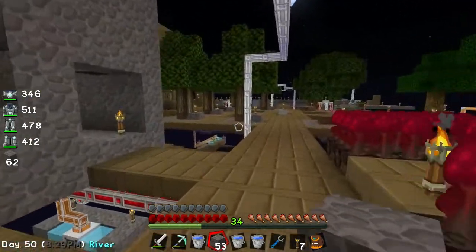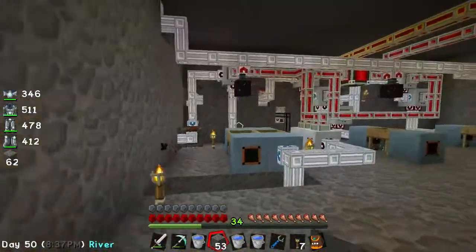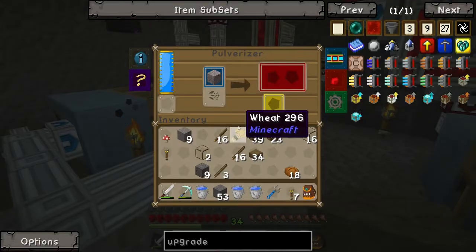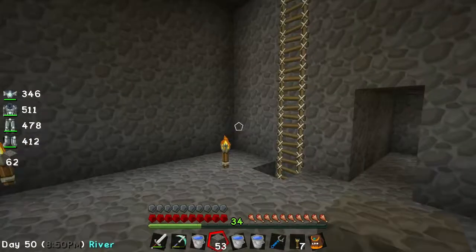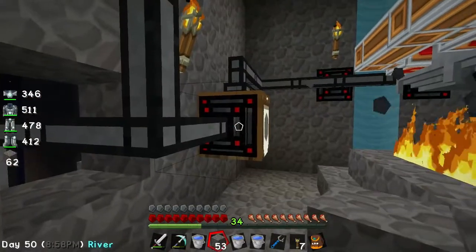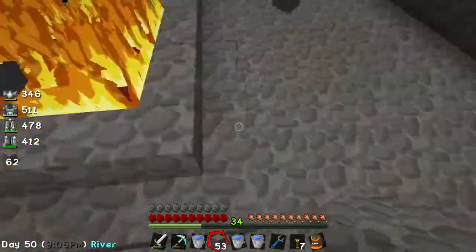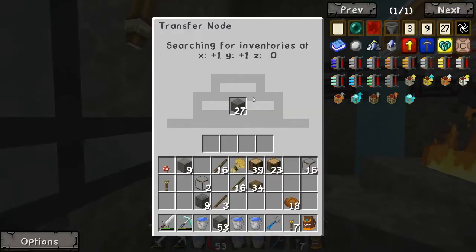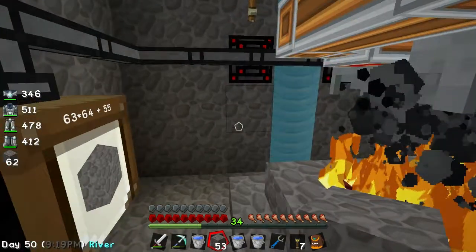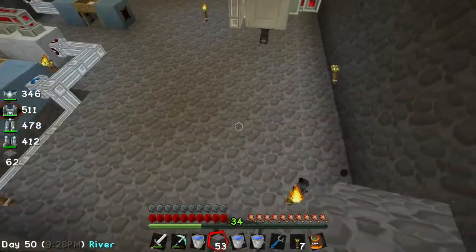We also need to make some upgrades. This isn't always immediately filling up — it is full at the moment but it doesn't always snap to it straight away, it's not instantaneous. This feed might be a little bit overwhelmed at the moment because it's doing all of these crucibles and all of the machines downstairs as well. So if I put a speed upgrade on this I think we'll be in a better position. We're going to start with the speed upgrade on that.